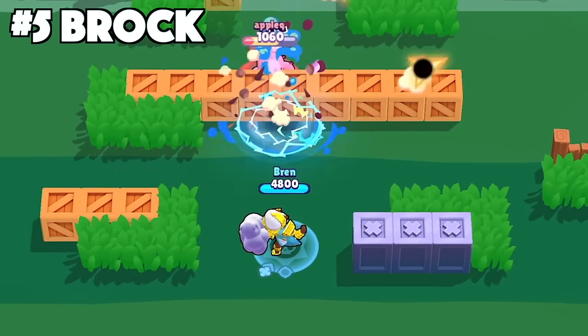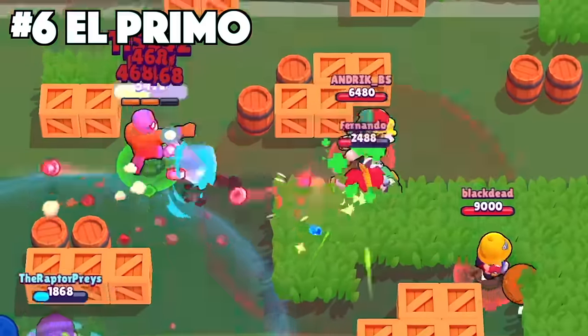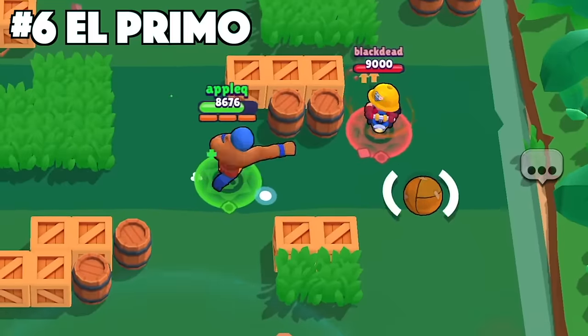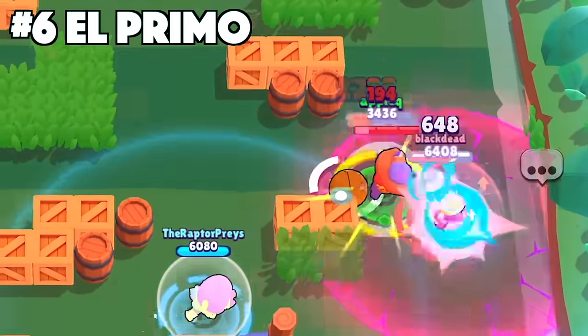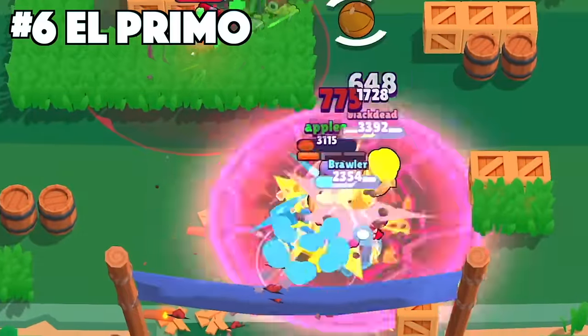With Brock, use your shots to hit enemies that are hiding behind walls. With El Primo, never chase down the enemies while attacking. Your attack range is shorter when running forward, so always have the enemies chase you because your attack range is longer when running away and attacking.